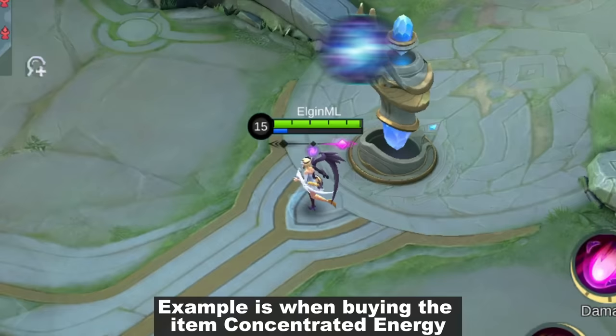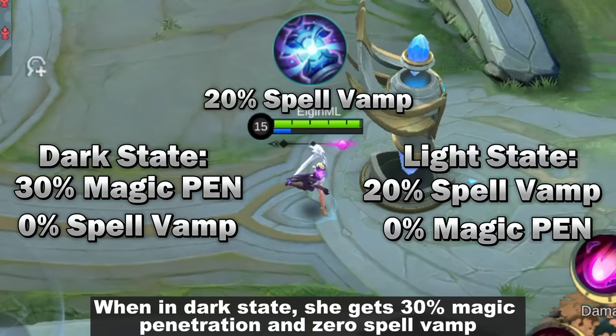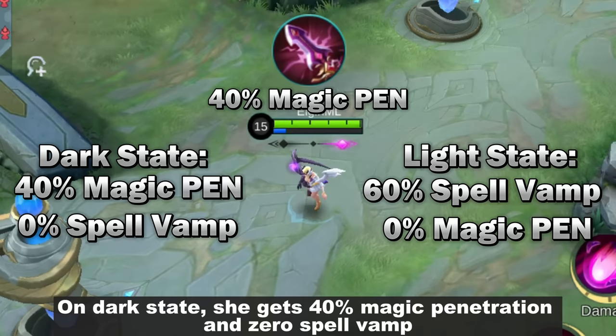For example, when buying Concentrated Energy which has 20% spell vamp: in light state, she gets 20% spell vamp and 0 magic penetration. When in dark state, she gets 30% magic penetration and 0 spell vamp. Another example is buying Divine Glaive which has 40% magic penetration — on light state she gains 60% spell vamp and 0 magic penetration, and on dark state she gets 40% magic penetration and 0 spell vamp.